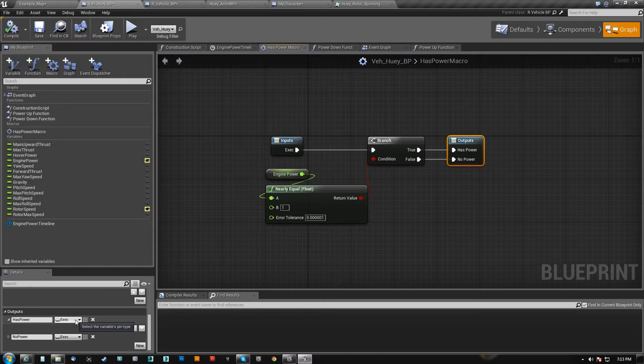They're kind of sort of like a function, but the one cool thing they do have is the ability to set execute outputs. So based on any kind of event inside of this macro, you can have it execute two different things — it's essentially a branch, the way I have it set up.